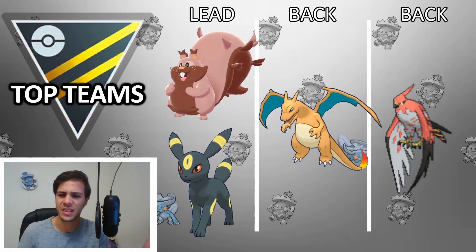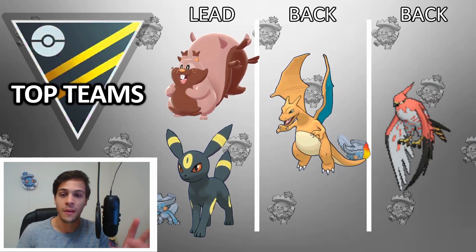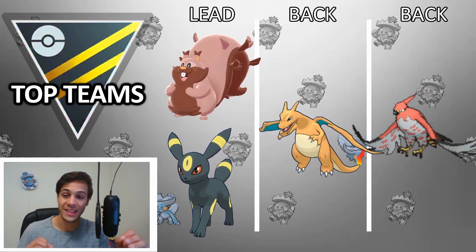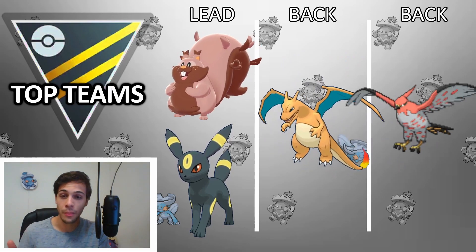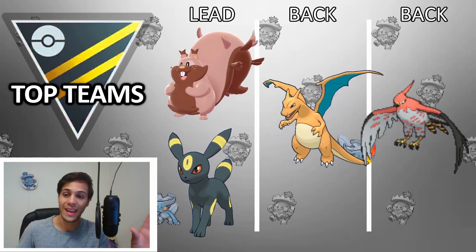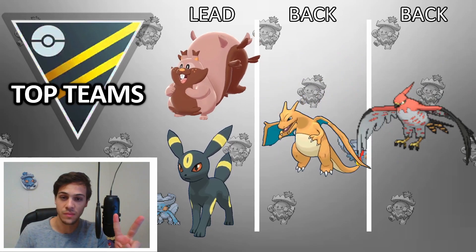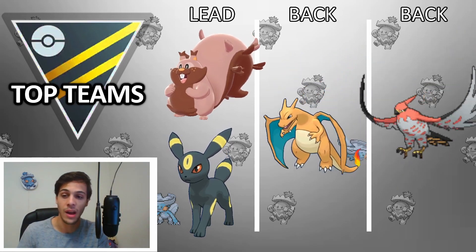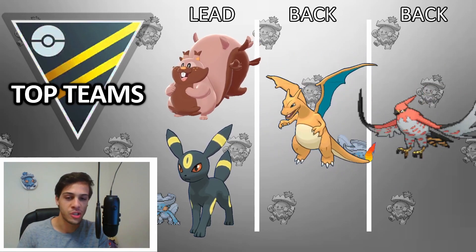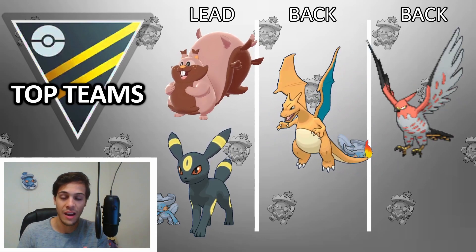Then you have — did I just say Dragonite? No — you have Charizard on the safe swap with Dragon Breath. I think Dragon Breath is a really good safe swap in the Open Ultra meta, because it's just better against Giratinas and Swamperts, and also versus Jellicent which will very often swap into your Charizard. If you can hit a Swampert with a Blast Burn, you can actually farm it down with Dragon Breath if you use two shields. Giratina you also just farm down with Dragon Breath and Dragon Claw so you can get the switchback.